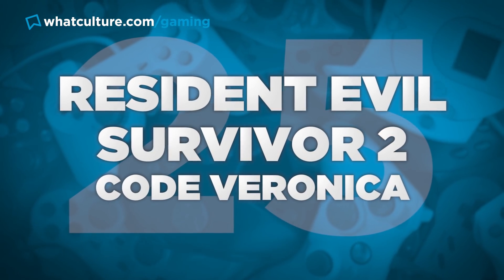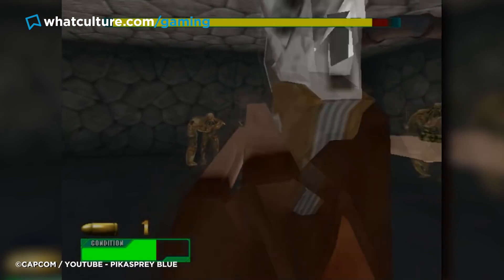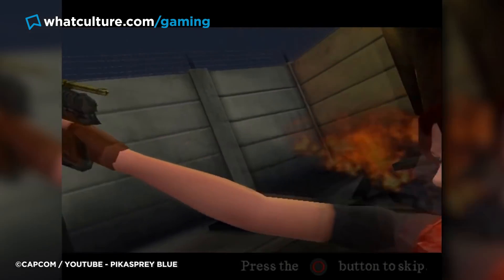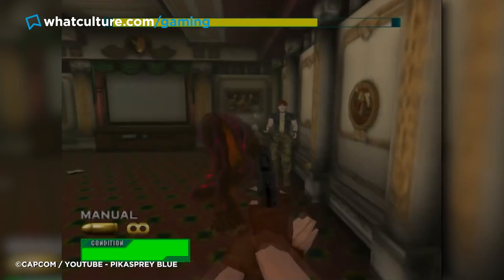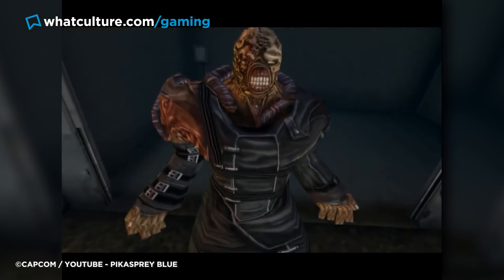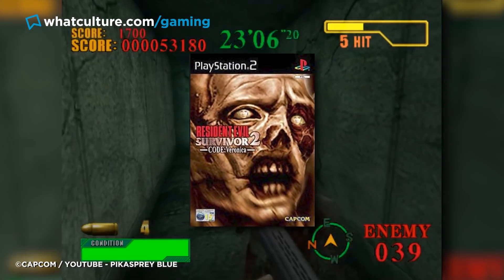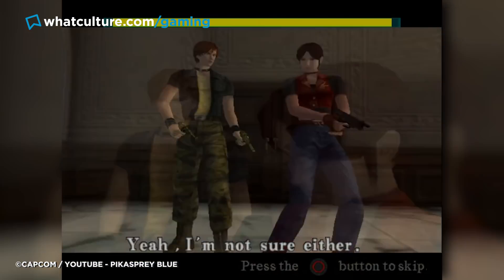Number 25: Resident Evil Survivor 2 Code Veronica. Releasing one year after the first game, Survivor 2 was a slight improvement. This was a kind of rerun of Code Veronica, placing players as Claire Redfield in first person — and yes, sometimes you were playing as Steve. Arcade mode sees the two racing to escape Rockford Island, while dungeon mode is more of an early horde-based system. This second Resident Evil FPS saw Nemesis turn up, really destroying canon. Despite adding new bells and whistles and throwing in Nemesis, this one doesn't stand the test of time.